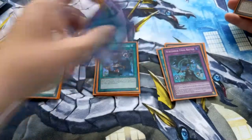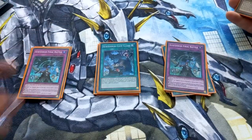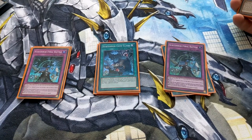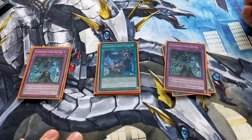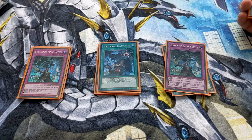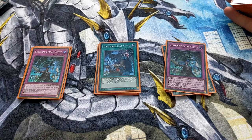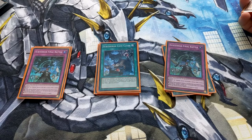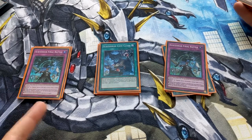Finally to round off the Subterra, I've got two Subterra Final Battle — it's searchable off Guru. It has three really strong effects: being able to change a face-down Subterra monster to face-up attack or defense, change a face-up Subterra monster to face-down defense, combine the attack and defense of one Subterra monster, and make it so that your Subterra monster's activated effects cannot be negated. Really strong trap.